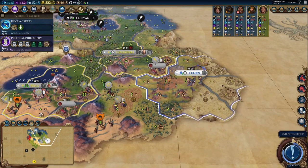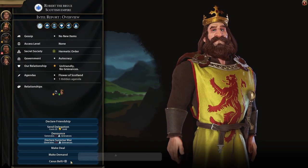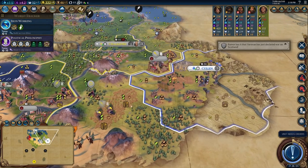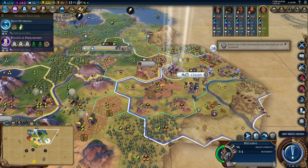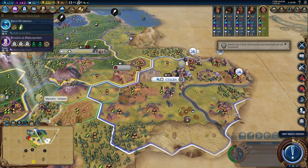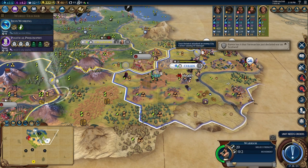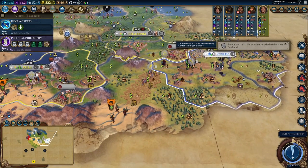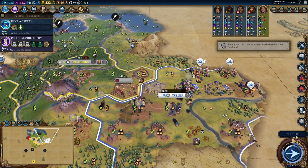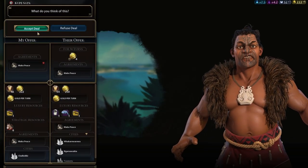After just a few turns of preparation, I was able to start attacking Scotland. The war declaration came, and I was basically immediately able to run straight at the city of Cullen, because the road between my capital and Cullen makes it very easy for basically all of my units to get into that city's space a little bit faster. He did have a bunch of catapults around the city, which is the classic DDAI strategy to just spam catapults early on.